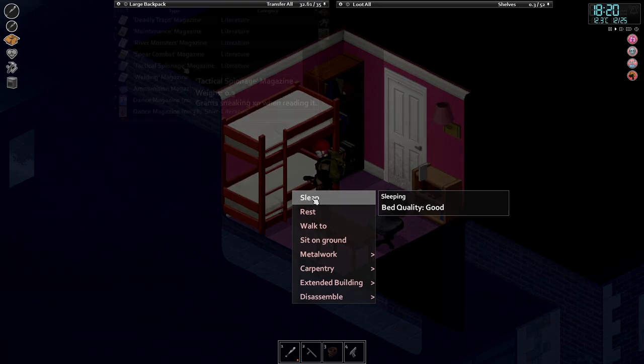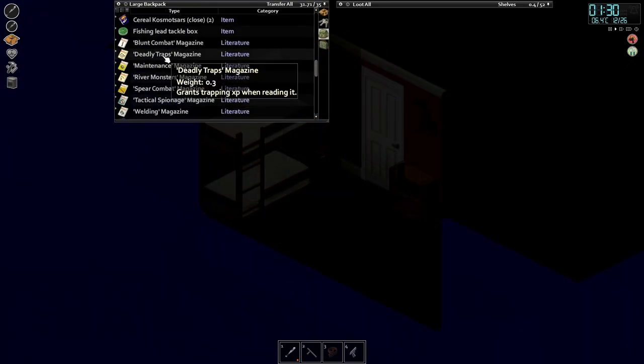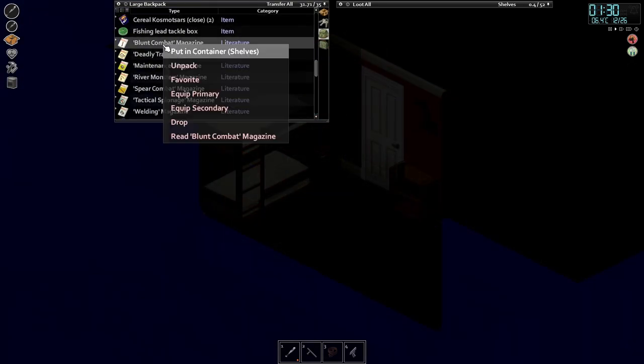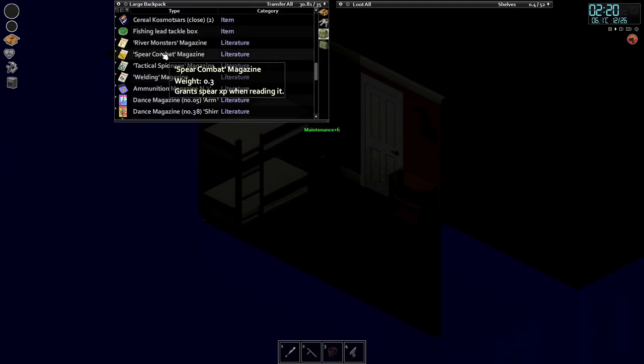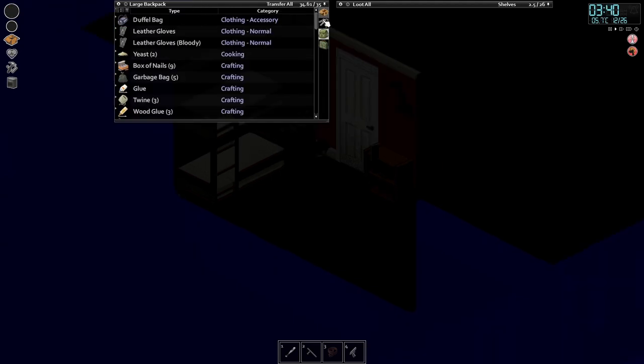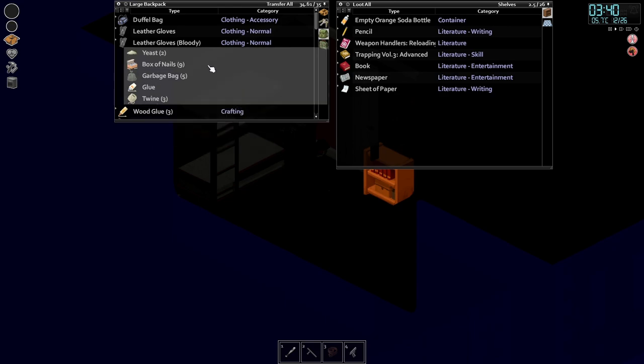I think we're going to have to sleep. What can we just read now to get rid of the weight? Let's read all the magazines — we can get rid of quite a lot of weight doing this. We went up maintenance doing that, so that's something. We can transfer quite a lot over. We're actually nearly at capacity — we're fine.